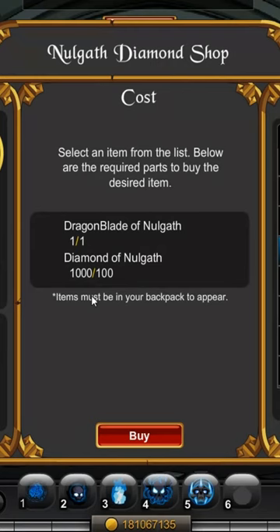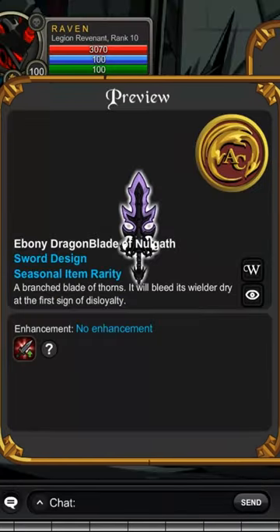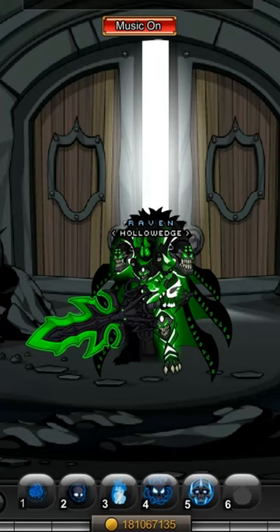You are going to need the original Dragon Blade of Nalgath and 100 Diamond of Nalgath. But you'll be obtaining the Ebony Dragon Blade. This is a seasonal item. This is a color custom item and definitely worth getting.